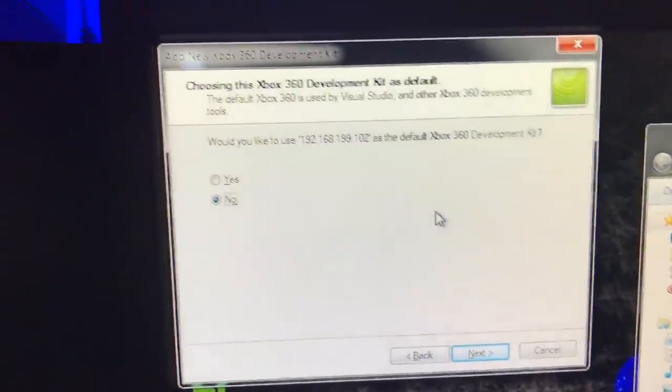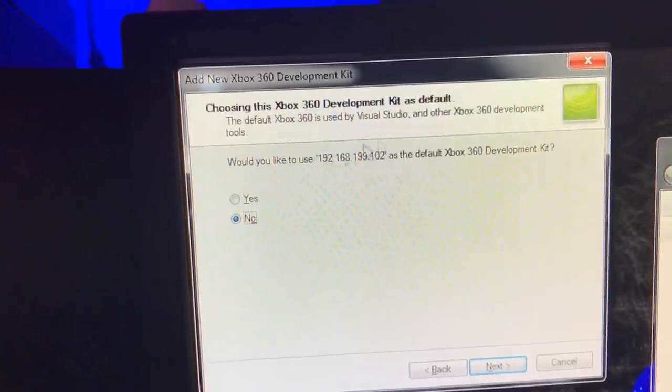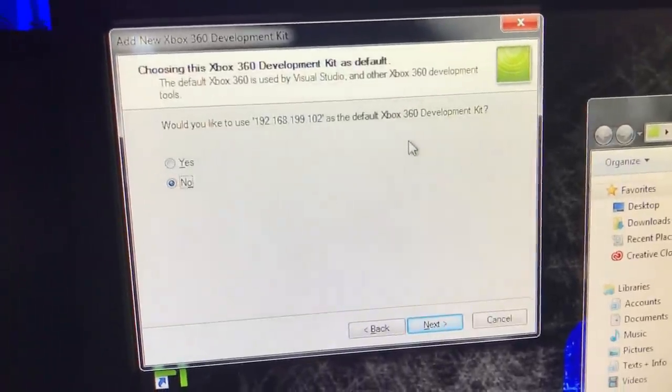If it doesn't connect — because it obviously found the IP address console — if it doesn't show up, then your console is actually not connected on the right internet. So if your computer is on a different internet than your Xbox is, that is the reason. They have to be on the same exact internet, and it doesn't matter if it's wired or wireless — it'll still connect either way. Right now my computer is actually wired and my Xbox is wireless, and it doesn't even matter. It just matters that it's on the same internet.